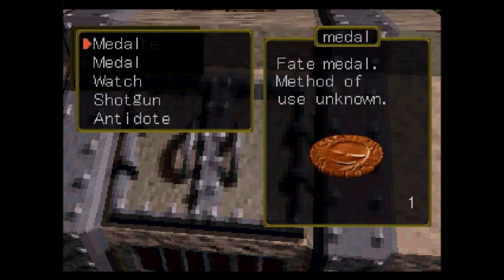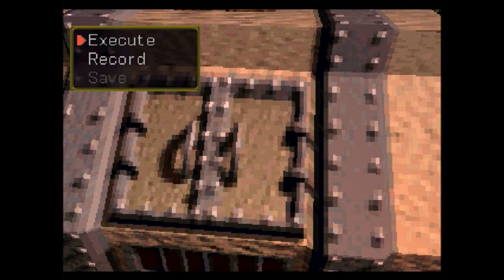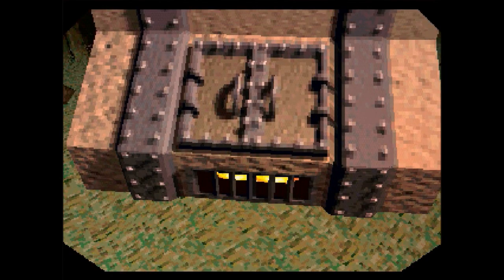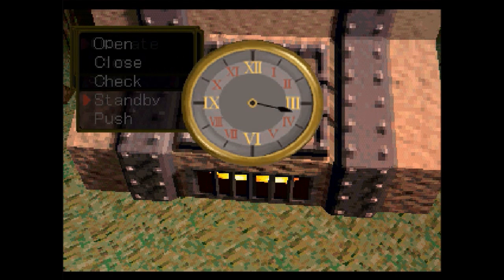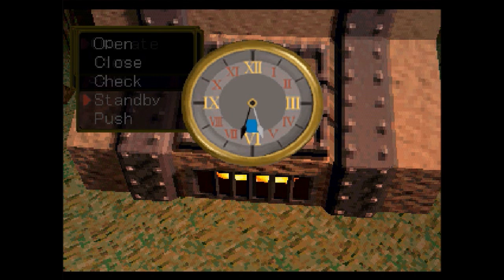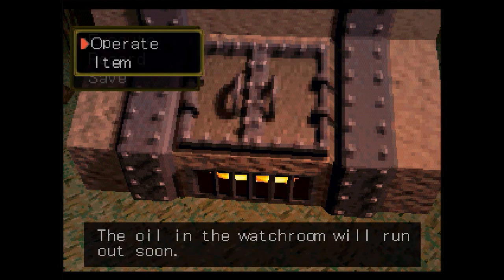And then let's use a match on it. Okay, is that working? Good. We've got the incinerator working. Now we need to use the standby command to wait for exactly three hours — one, two, three. The oil in the watch room will run out soon.